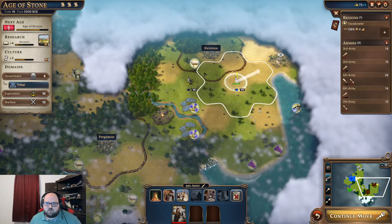We'll try and get that on the forest next turn. Now we are in the Age of Bronze — now we can have a national spirit. Let's go over here. I don't see any new ones.